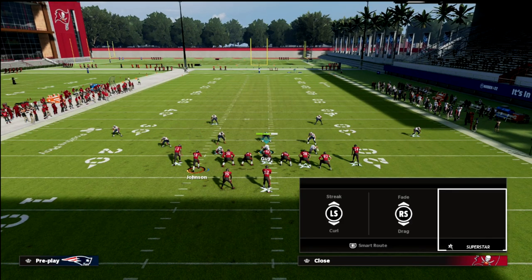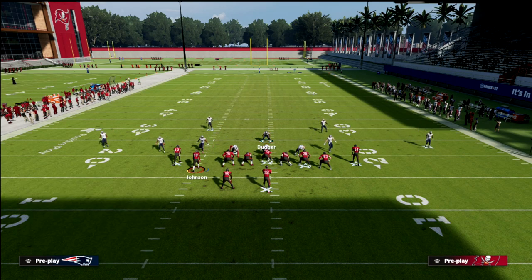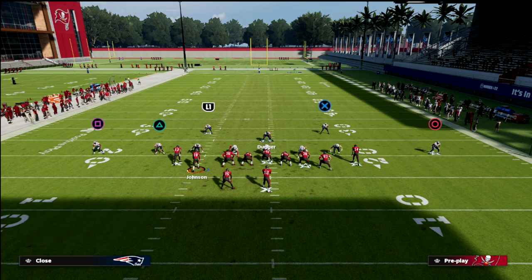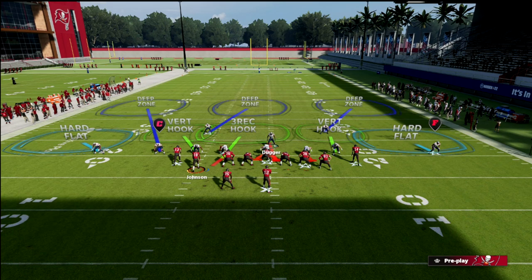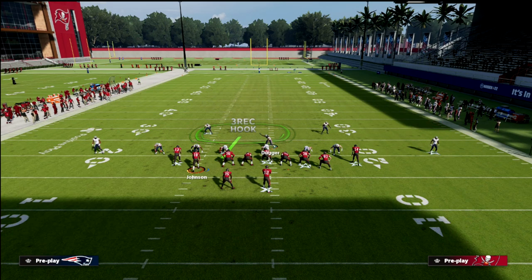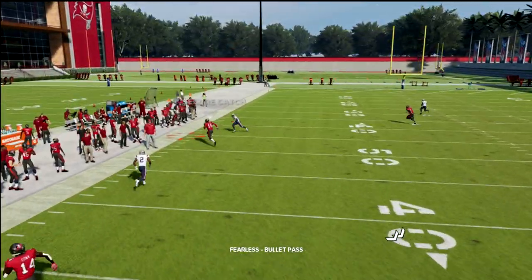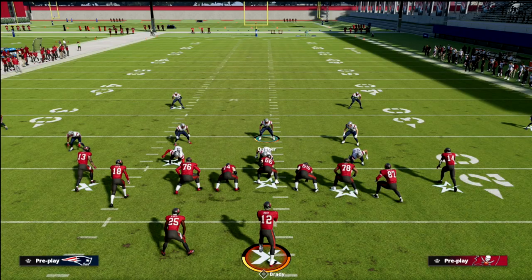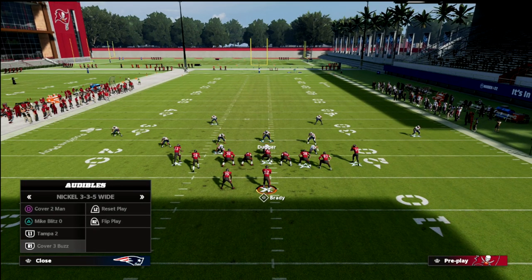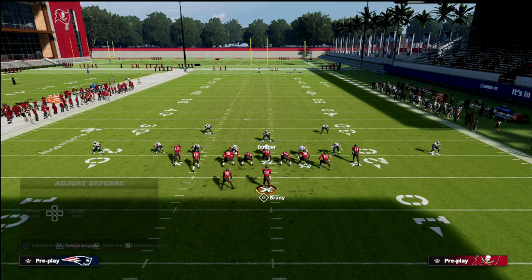Now let's talk about the play flood — if they're running a traditional flooding combination to the left side. Taking the slot corner and putting him in that outside third means the cloud flat does a really good job defending flood. You get help out there and the corner route becomes a bang-bang throw on the sideline, a potential knockout if you have a good zone ability on that player.